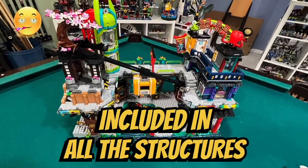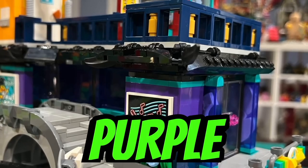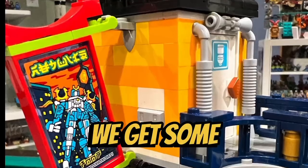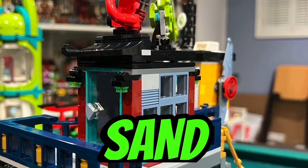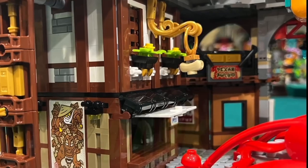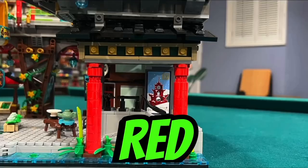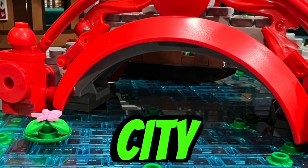I like the vibrant colors included in all the structures in this set. We get some lime green, teal, and white; some purple, dark blue, and teal; some light bright orange; some light aqua and brown; some sand blue, teal, and dark red; some white and dark brown; some dark tan, brown, and white; and a few structures in red — giving this set an overall Asian vibe.